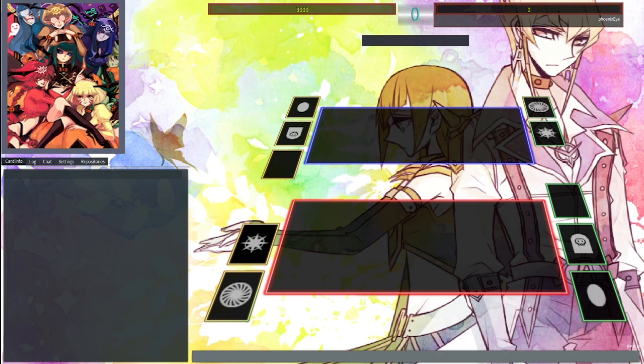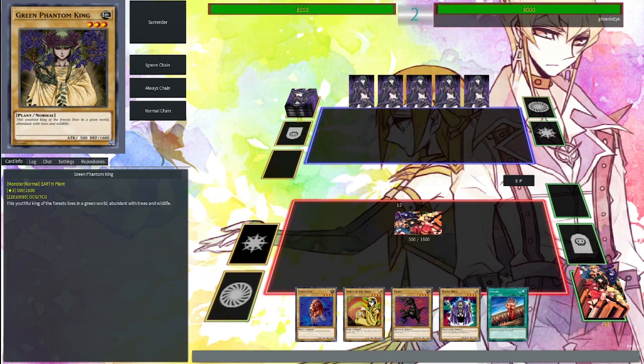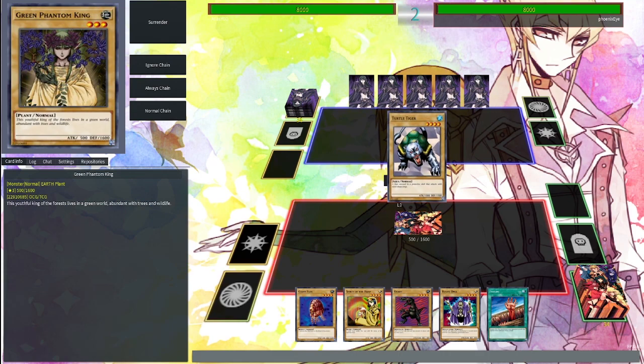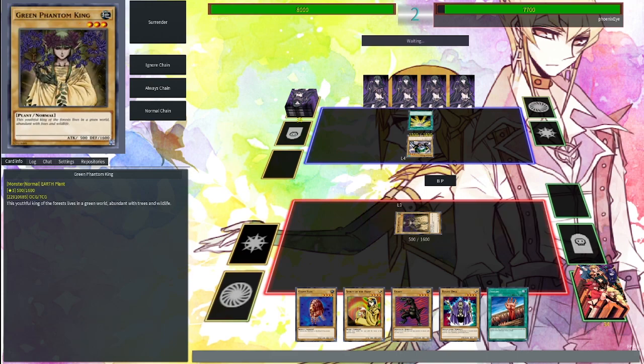Alright, do the rock-paper-scissors thing. PhoenixEye wins — paper beats rock. PhoenixEye gets to go first. He sets a monster face down. Probably not going to be beating over it since it's most likely going to be like a 2k defender. Sticking with the aqua strategy! The highest monster is 1600, that's still pretty chunky.